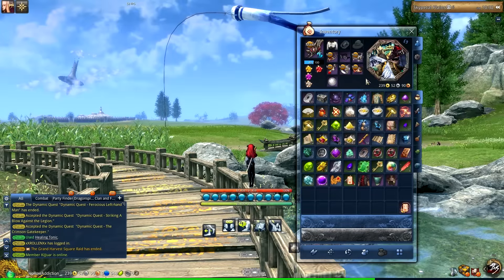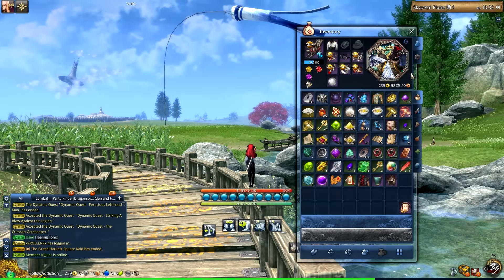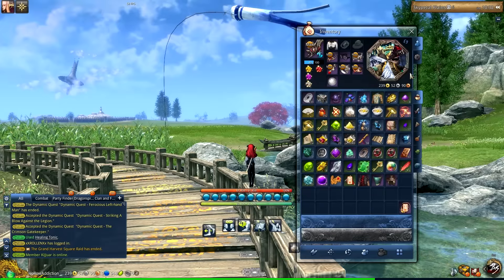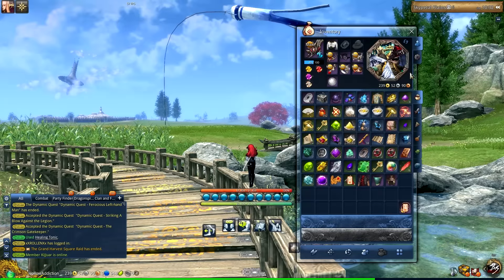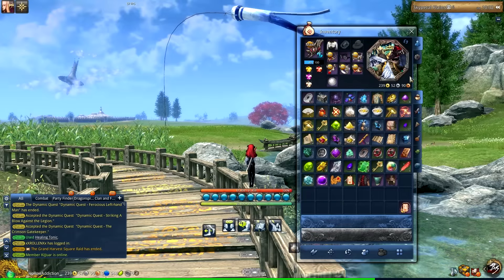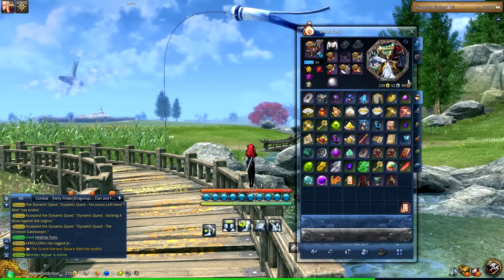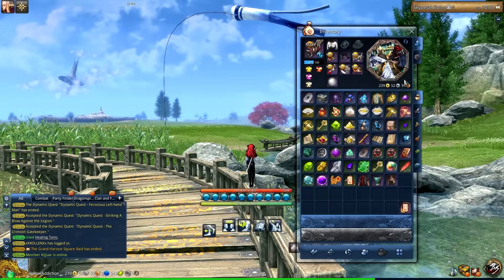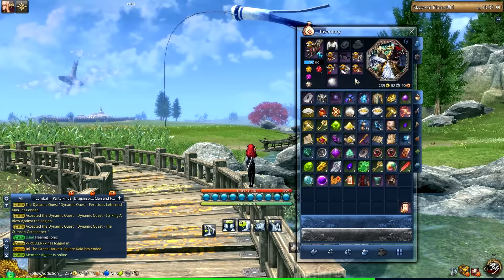The soul shield set I'm using is a combination of three different sets, using the best-in-slot pieces for HP and crit. Compared to full Yeti, you end up with over 10k more HP and basically the same crit — about 180 less crit points, which is less than one percent once you're above the 50% soft cap for crit chance. So it's a pretty irrelevant difference, and in exchange you get over 10k more HP.